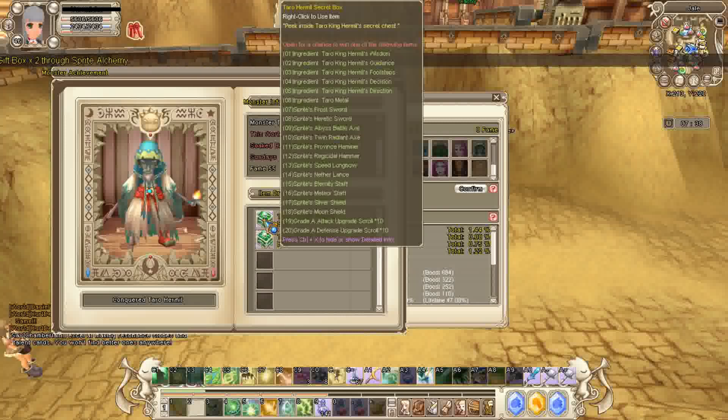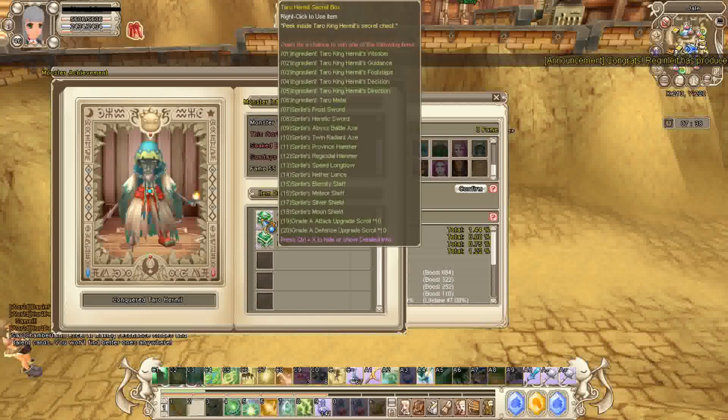It says here you can get Tarot King Hermit Wisdom, Guidance, Footsteps, Decision, and Direction. And then you can also get Tarot Metals. Tarot Metals is also one of the materials you need to have to make a Tarot set.